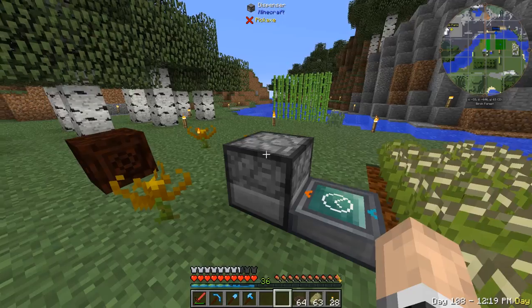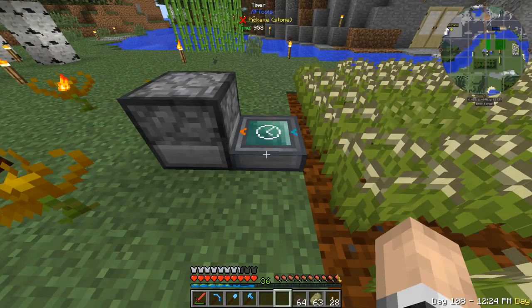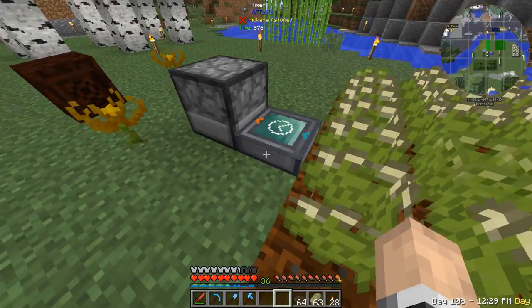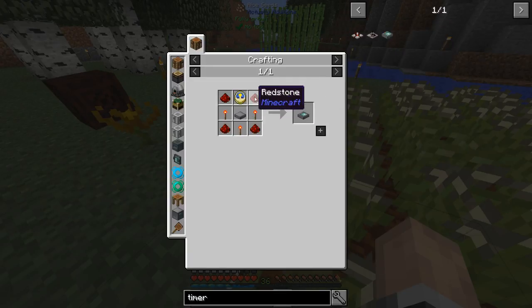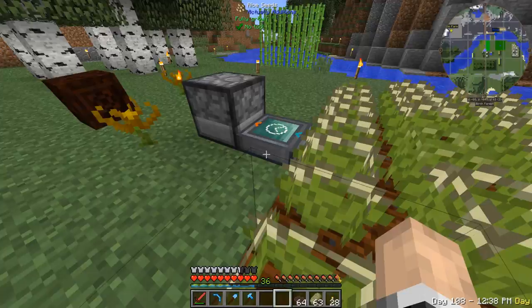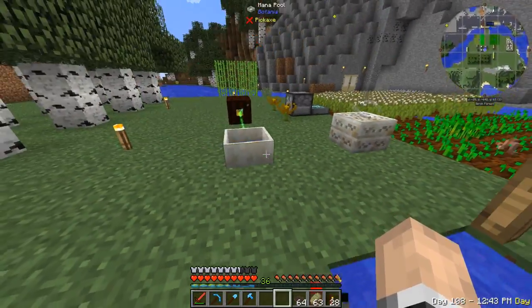I made a normal vanilla dispenser with a timer from RF Tools. The timer is just some redstone with a clock and a machine base, which is stone and nuggets. So we're generating power all the time.